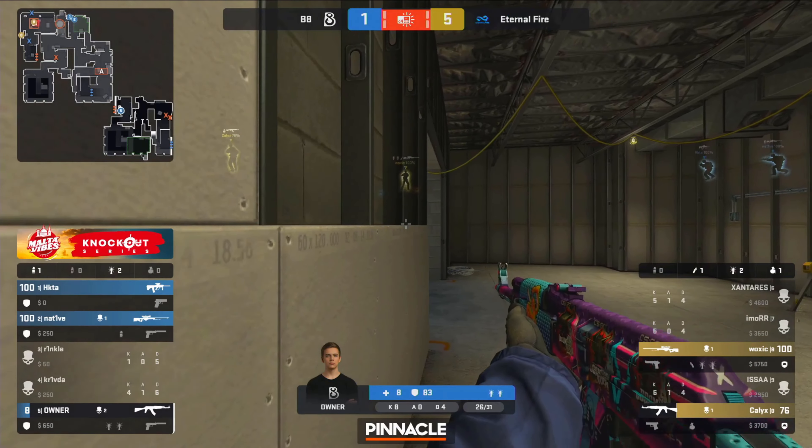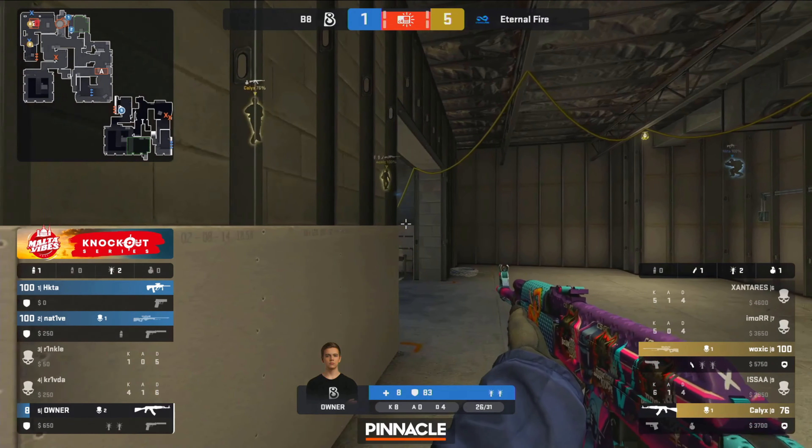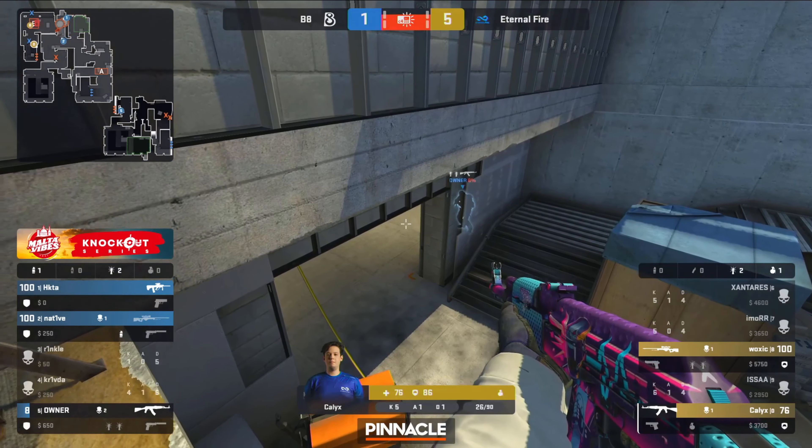So that rotation was either going to be a massive long flank or a really long rotation back through their spawn for owner. It is the flank, but he's still low on health and calyx is somewhat aware of it.